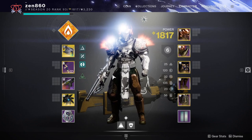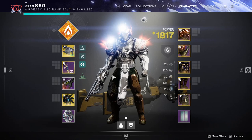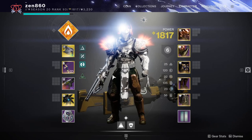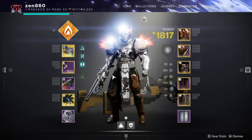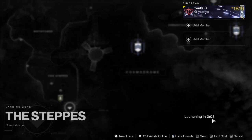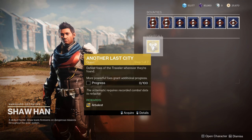Now typically I do not use exotic weapons to make the guide helpful for everyone, but I had to make an exception here, as without Arbalest this run would take far too long — 8 minutes is the max I'll ever let a run take. Anyone who owns Lightfall can easily grab Arbalest from Shah Han at the Cosmodrome. Simply grab and complete this quest and you're good to go.